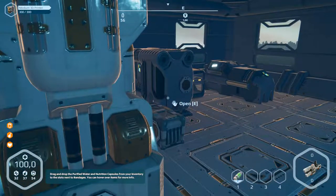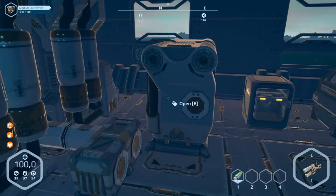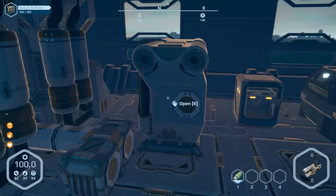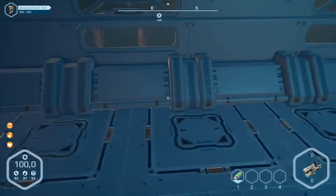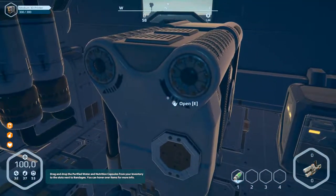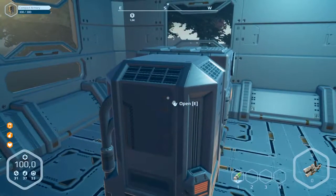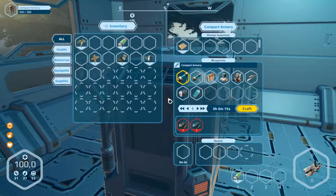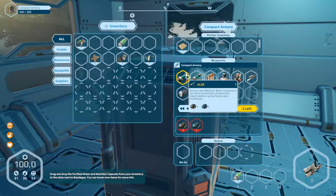So we have to go into our car. The car will drive on the water, or in the water, he said. We have to get that, and first we want to build a tool. For the tool we need resources or parts. Let's have a look first. We need four carbon and four silicon for this ALM — active laser medium.